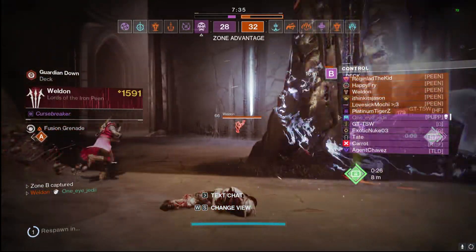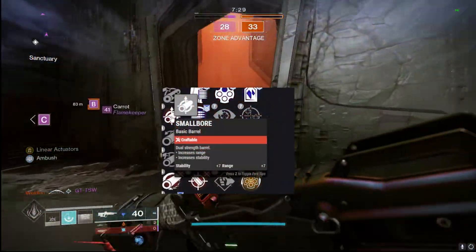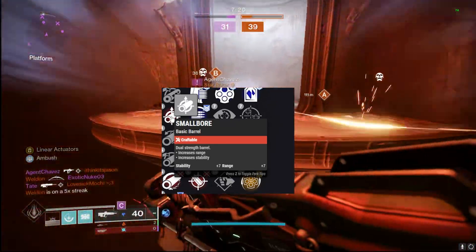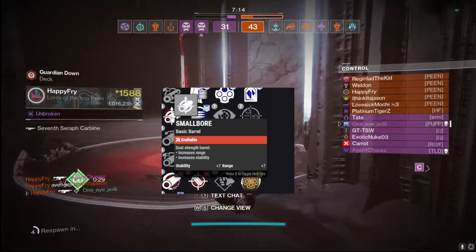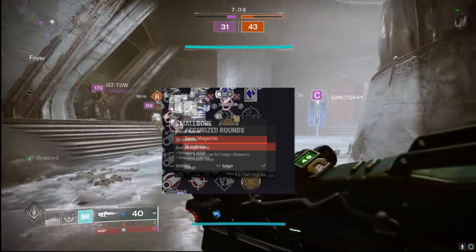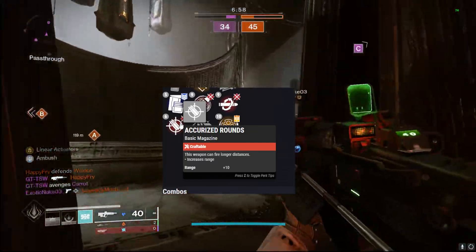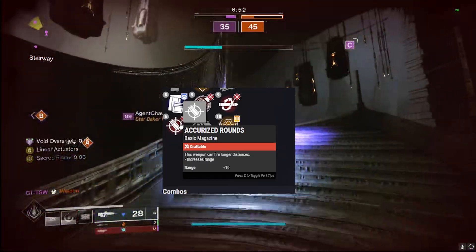Now we're going to build out the PvP god roll with a couple of different options, since this weapon has a lot of very good perks in both the third and fourth columns. For the barrel we're going with Smallbore, giving us plus seven to stability and range, so this thing can reach out to about 40 meters when you really crank on the range. For the magazine, we're going with Accurized Rounds, giving us plus ten range — letting you peek in and out of cover and laser people with this weapon.